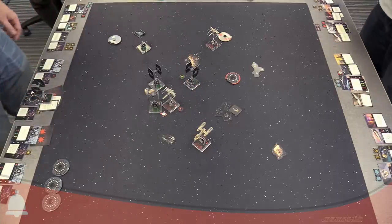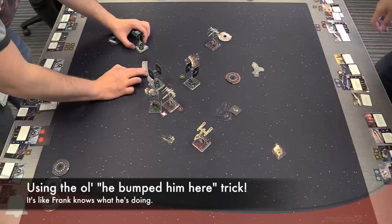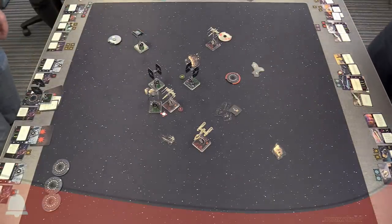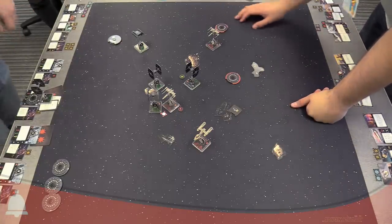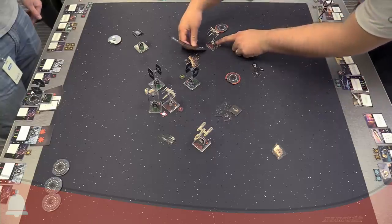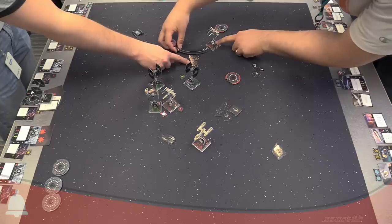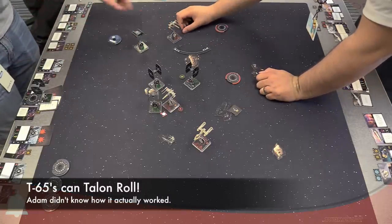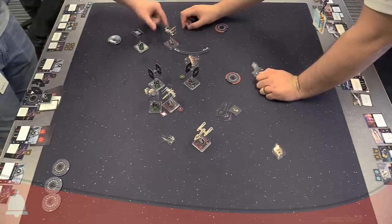We can double check Vader's position — he was right there and bumped. You have the first player token. Crazy Talon Roll — much like the barrel roll, you get to pick one of three final positions. That's where you're going to be. Then you take stress and roll for damage.